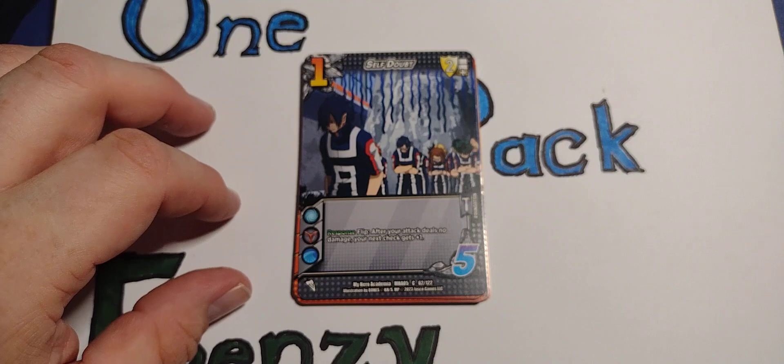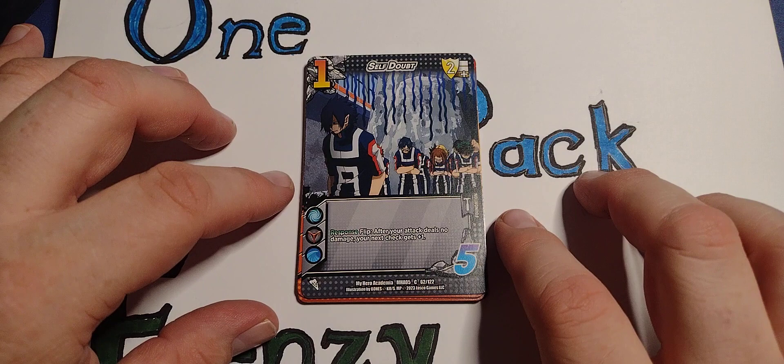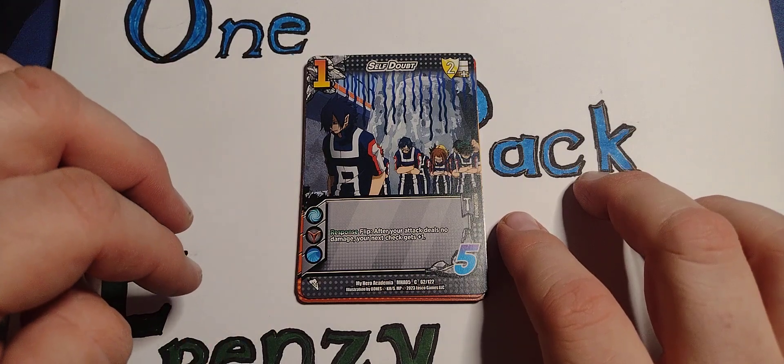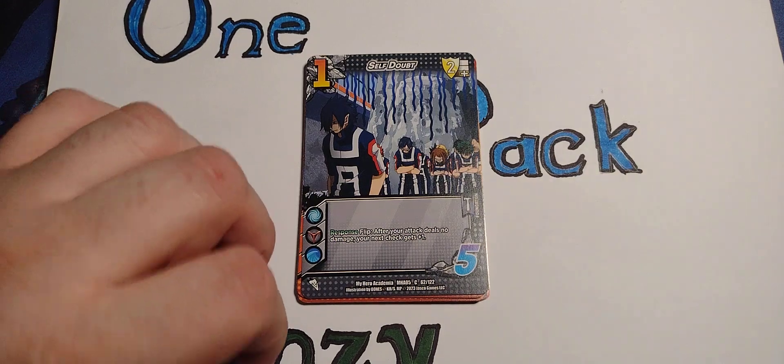Self-doubt. Foundation, two block, response, flip. After your attack deals no damage, your next check gets plus one.